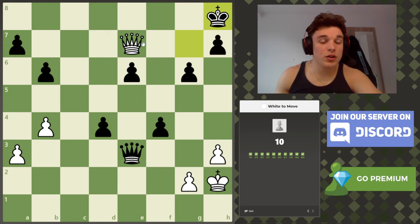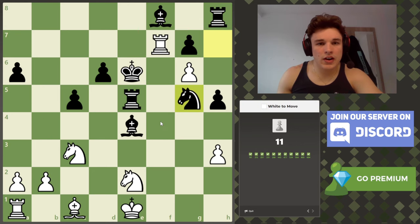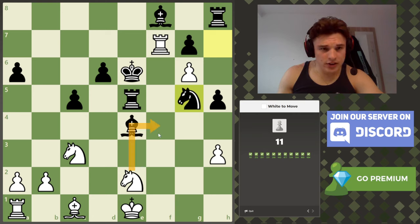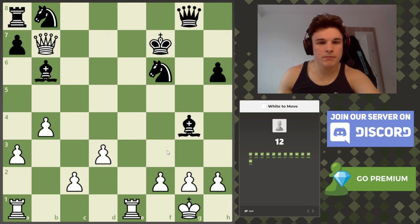King h8. Remember, we're looking for checks first — there's nothing useful to capture apart from the a7 pawn, but we've got a lot of problems with black's pawns anyway. We have some checks on the black king, but the best one is queen to f8, because then we cover the g7 square and it's checkmate. Knight g5 — I think knight f4 is checkmate because the king is cut off like this. We already have d5 covered, so knight to f4 fulfills that, and f7 is defended by the pawn.